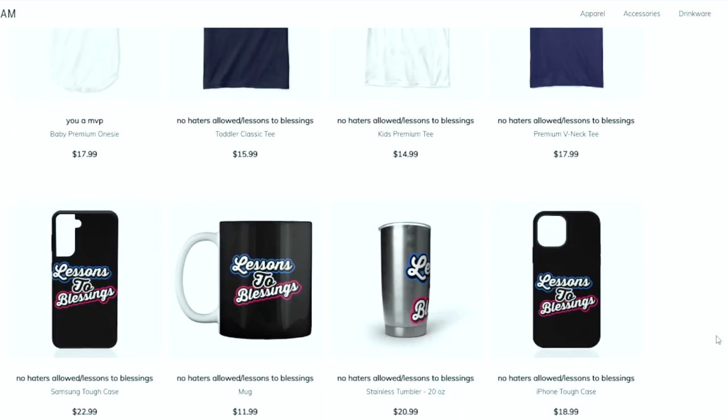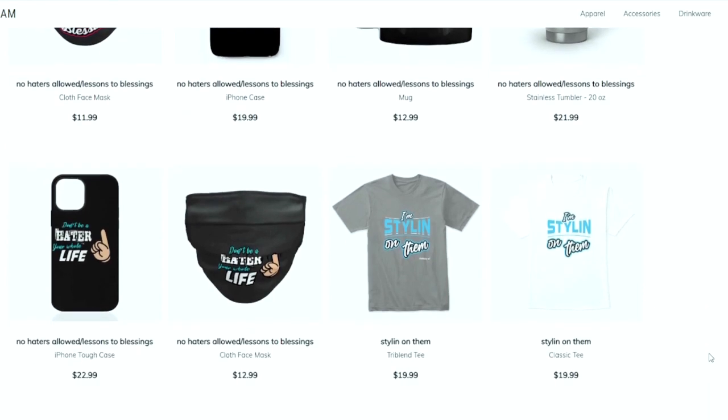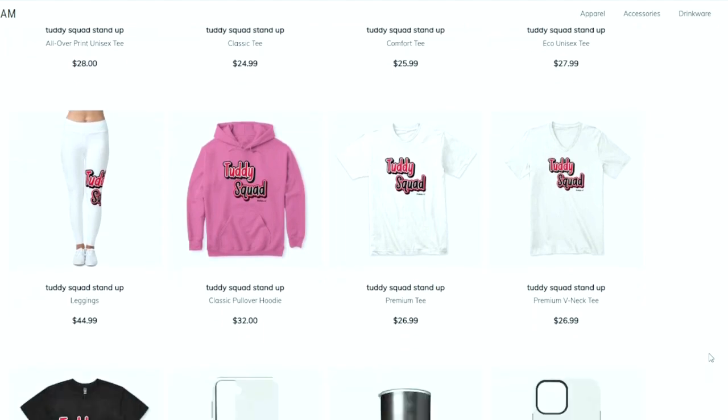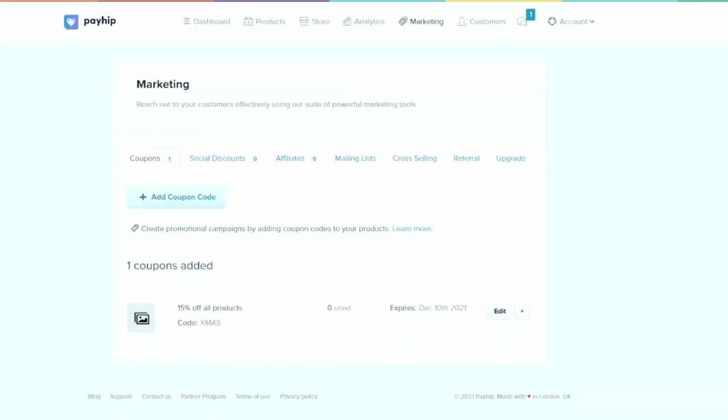This is your one-stop shop for all Madden needs. Whether you're looking for some fly merchandise, you're looking for eBooks, you're looking for a Patreon membership, or you just want to become part of the Tutty Squad. I appreciate all the love and support. Everything is in the link in the description.